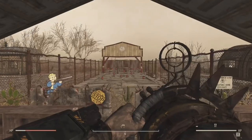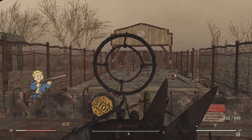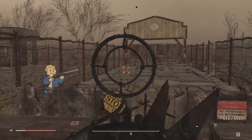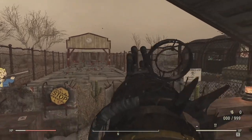Hello Wastelanders, today we are going to be doing a review on the Pepper Shaker. This is a heavy weapon that is half shotgun, half minigun. It is incredible for one purpose only, although it still is a very strong weapon.